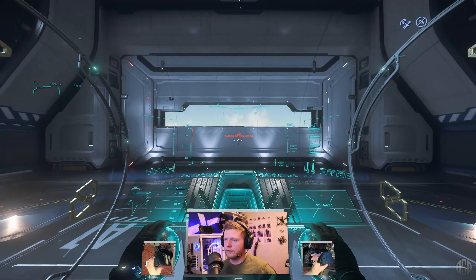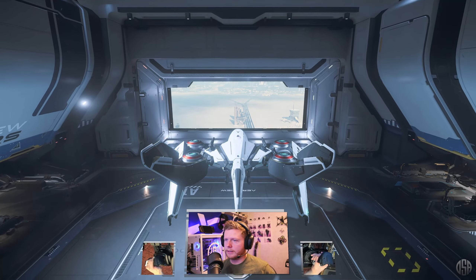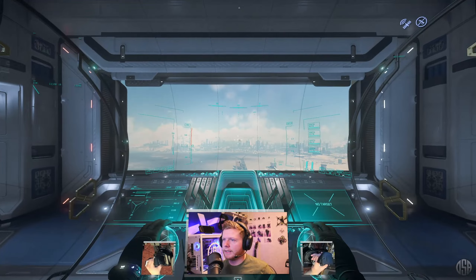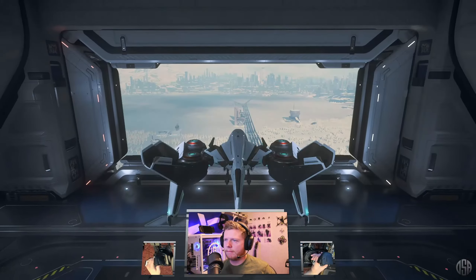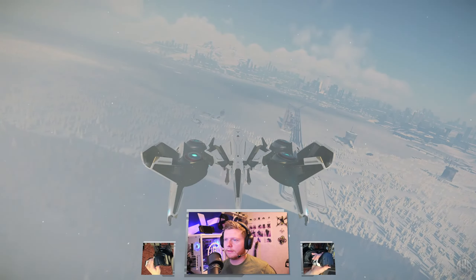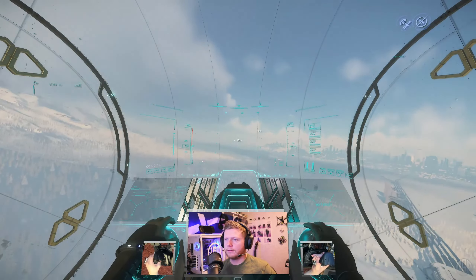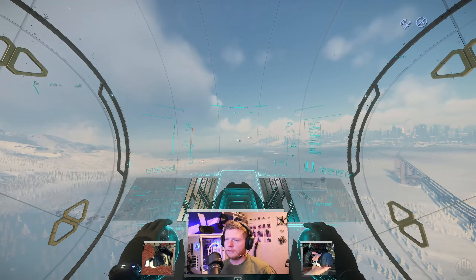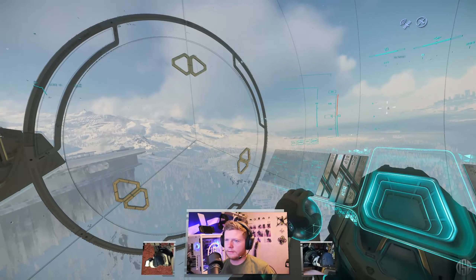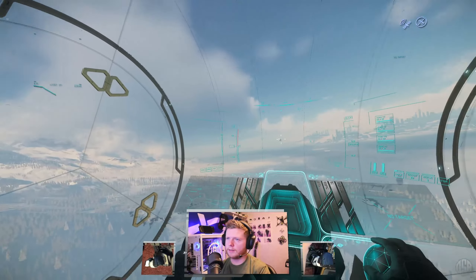Clear to launch. It looks interesting — really thin in the middle and then you've got the big old thrusters hanging there. Not sure what to think about the lines down the canopy. Let's see what she looks like when you maneuver — it kind of twists the canopy just a little bit, interesting.